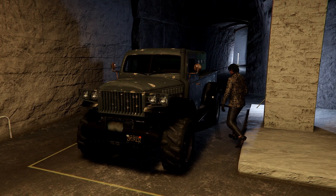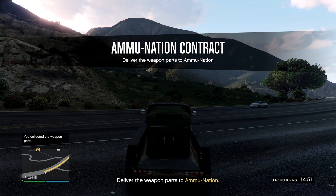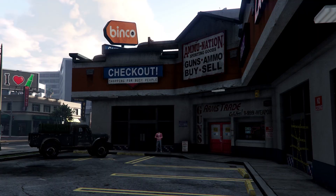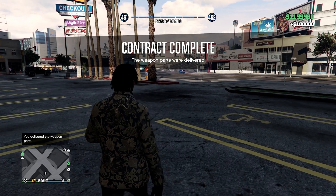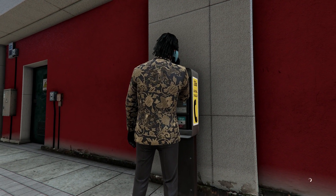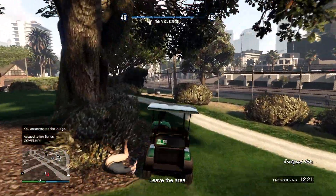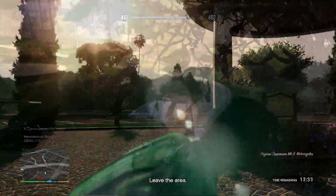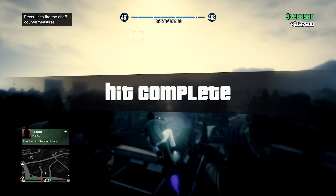Excess Weapon Goods at the Bunker are also two times money this week, so you can do the Ammunition Contract earning an additional $100,000 every 48 minutes. You can also mix it in with 1.5 times money on Payphone Hits — make sure you complete the assassination bonus for the maximum payout. I earned $127,000, which you can do in under three minutes and 30 seconds.